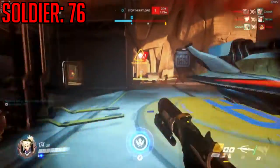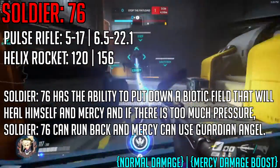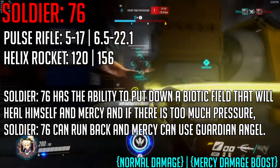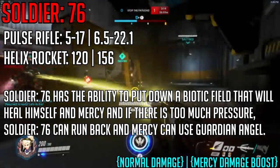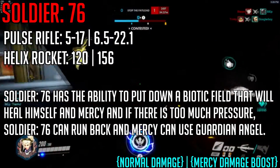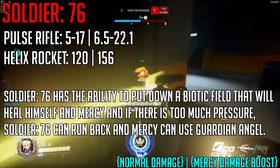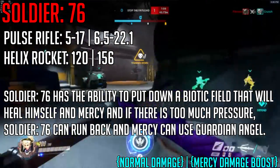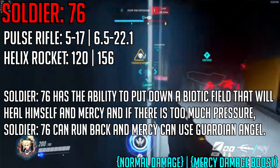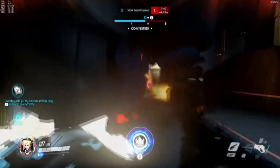Soldier 76 is good to damage buff because his Biotic Field will help you both regenerate health while you damage buff him. Normally he does 425 damage per clip if he doesn't miss any shots, but with your damage boost that becomes 542.5 damage. A headshot alone from Soldier 76's pulse rifle within 35 meters does 44.2 damage — that's almost one fourth of your enemy's health in one shot, and Soldier 76 has 25 shots per clip.